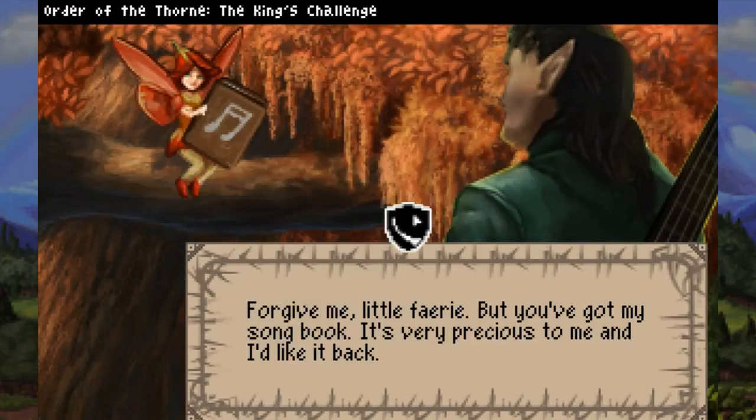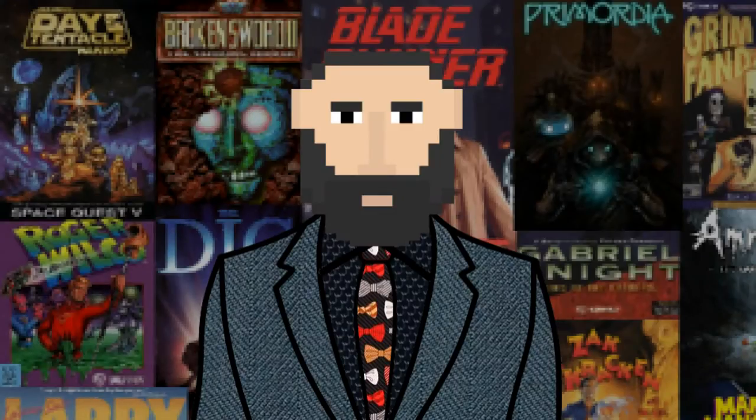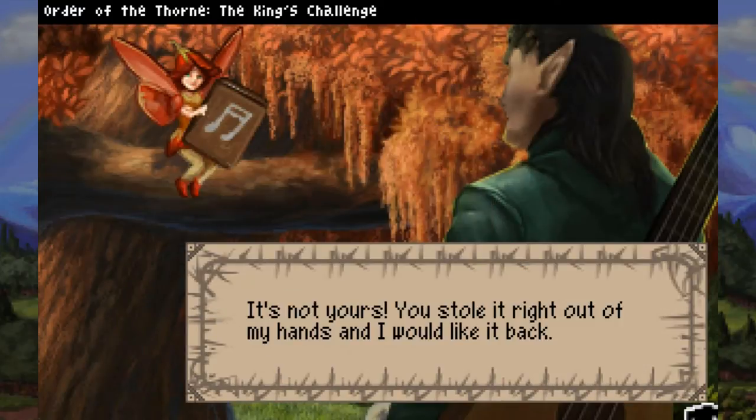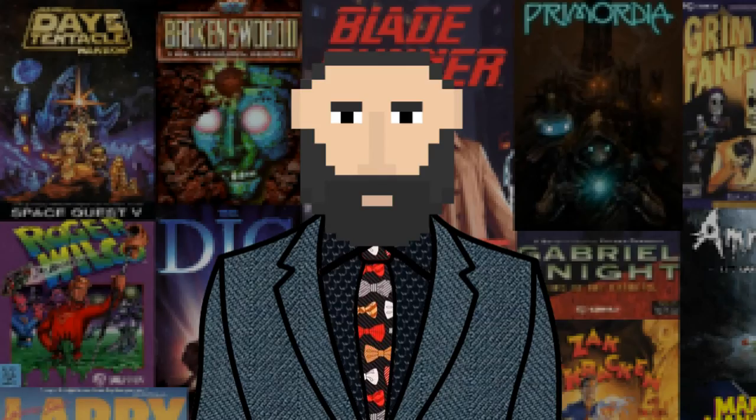'What do you want?' 'Forgive me, little fairy, but you've got my songbook. It's very precious to me and I'd like it back.' Yeah, Flynn, just ask nicely to the thief — could I please have the thing back that you stole from me, pretty please? I mean, your daddy was supposed to have been a badass warrior. What the hell did he raise you on? Rainbows and unicorns? Actually, are there unicorns in this universe? Because I would totally want to ride a unicorn. 'Silly man, we're pixies, not fairies. Everybody knows that. And don't even think about trying to take our book. We found it and it's ours.' 'It's not yours. You stole it right out of my hands.' 'No, it's ours now.' I'm starting to think these pixies may be too gangster for Flynn to handle.